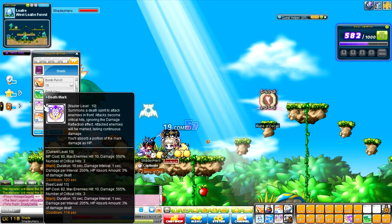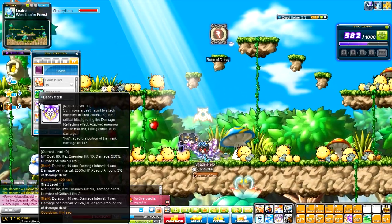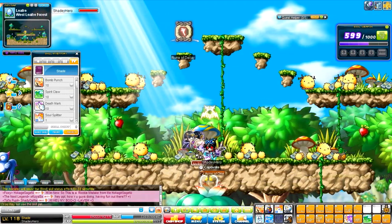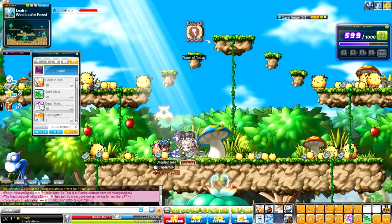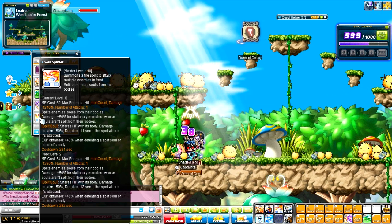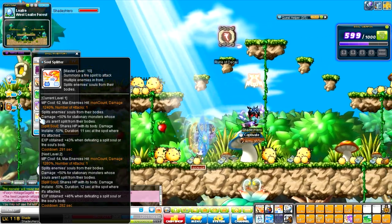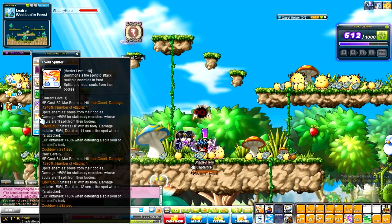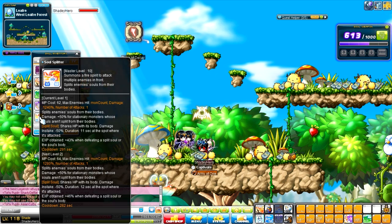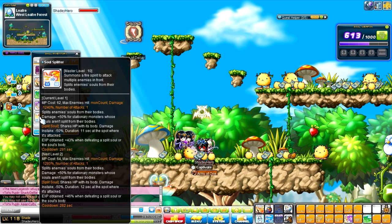Next, we have Death Mark. This actually ignores the damage reflect buff from bosses, so I use this during Dimension Invasion party quests. It inflicts a mark on enemies — if they have more health, the mark damages them continuously. This does 1,000% damage at my current level and has about a 5 minute cooldown. Enemies with the mark take 50% less damage, but when you kill them, you get 50% more experience.